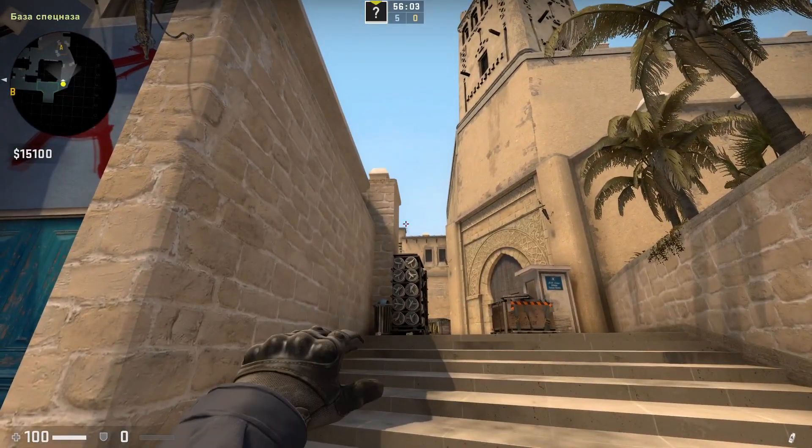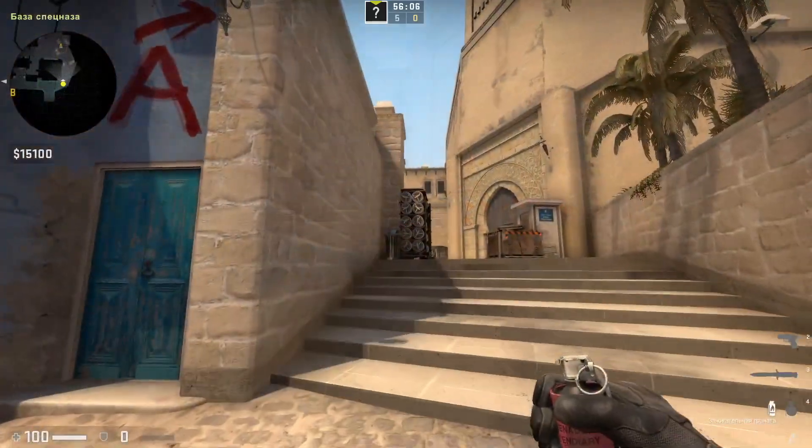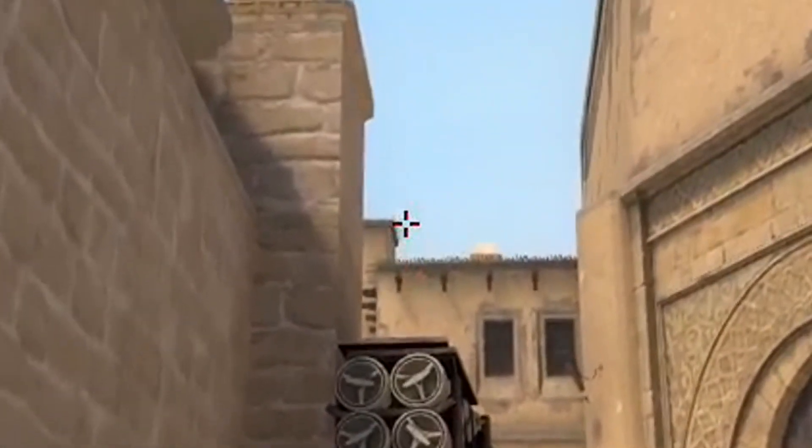Simple throw Molotov to default. Stand at the bottom of the city stairs and throw into that corner of the roof.